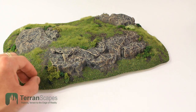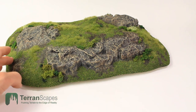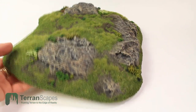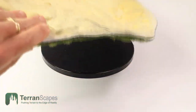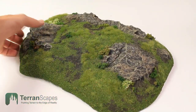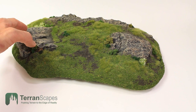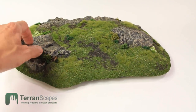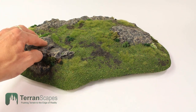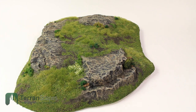Just before we wrap up this segment, I wanted to show you one of the rocky hills that I had shown previously. I made these a while ago — I made a mold for them and I'm casting these pieces, and I still really like them. Of course now I have some new ideas for rocks, but I'm not going to go back and redo these molds — I just feel really good about them in terms of their overall appearance. The big change is I went in and put a lot of static grass on this piece as well, and I think that really jazzed it up.